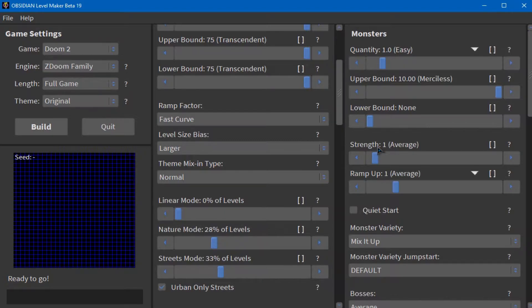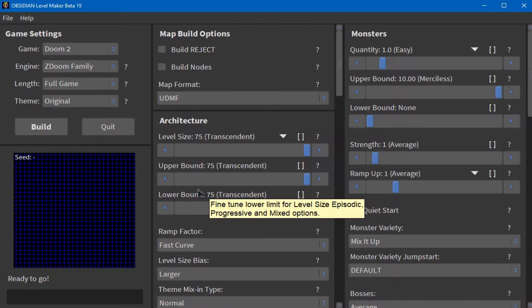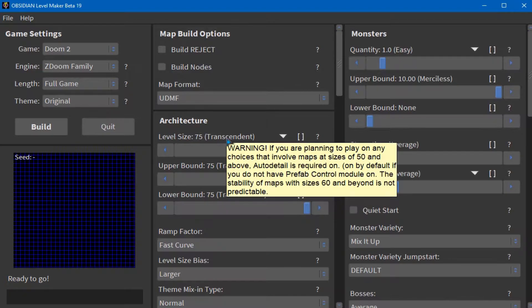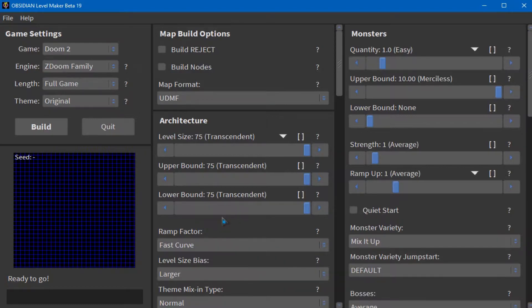I can see the Oblige logo, so this is definitely a branch of Oblige. But this is basically another map maker and it looks like there's a lot more flexibility here. A lot more. You've got the typical game engine stuff, but you also have architecture options. There's a warning that if you're planning maps of size 50 or above, auto details are required. The stability of maps of size 60 and beyond is not predictable. Well, fair enough — I can only give this a try. I want to see how big the maps can get.